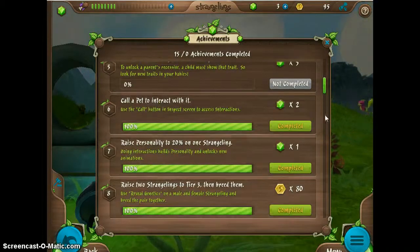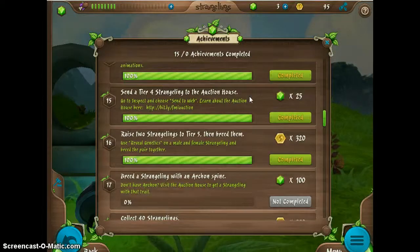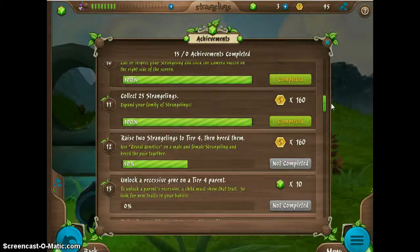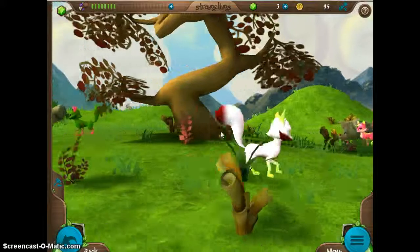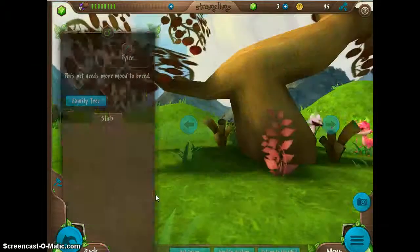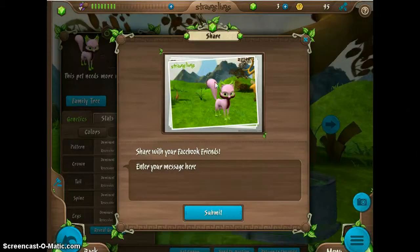I'll go over the steps again. Number 10 in Achievements. Call or inspect your Strangeling, click the Camera button, and I'll demonstrate — that earns you 5 gems. That's the only thing, the only way I found. So you inspect, and then there's this Camera button, as you can see. Take a picture, and it does this. Then you can enter a message or anything, and then you can submit.